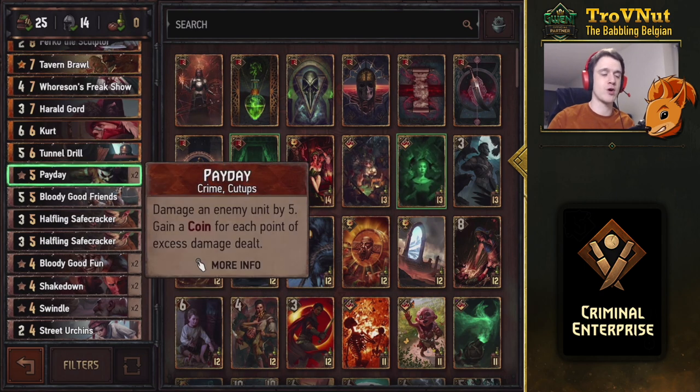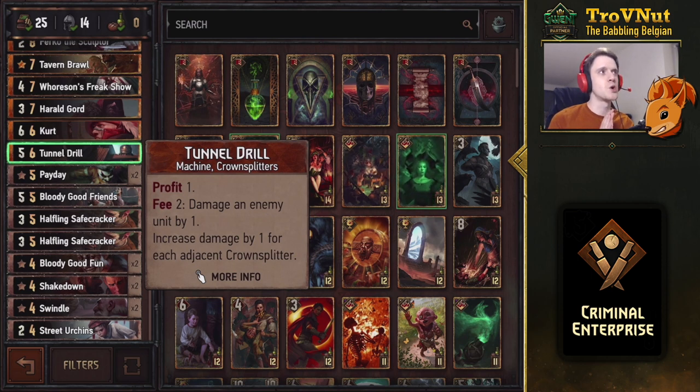Our next crime card is Payday - damage an enemy unit by five for five provisions, and you gain a coin for each point of excess damage dealt. So if you kill a unit that had four power, you gain an extra coin back from the remaining damage, plus you get an extra coin from Lined Pockets.